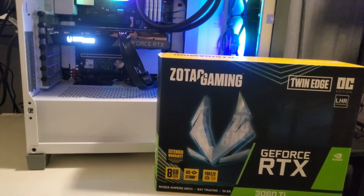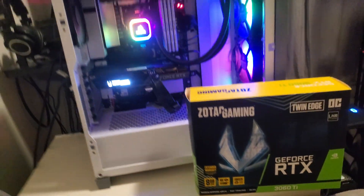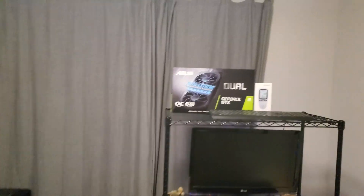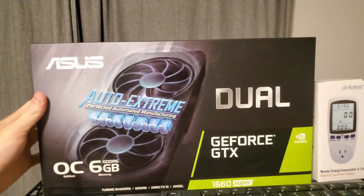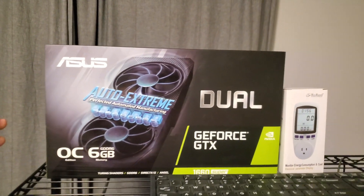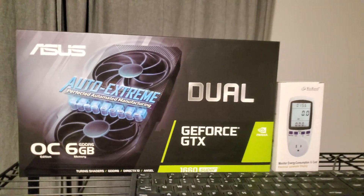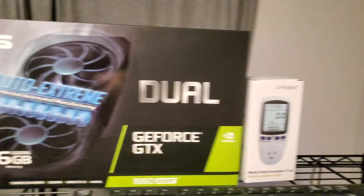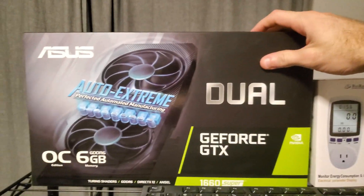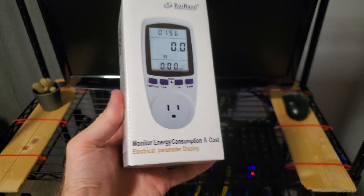Also, we got another 1660 Super - I sold off the 1070 I had in my first rig and upgraded it to the 1660 Super. I'm pretty sure I have a 1660 Super of almost each type now. I'm going to get this installed in my first rig and up and hashing. I also picked up a power meter - I'll probably save that for another video.